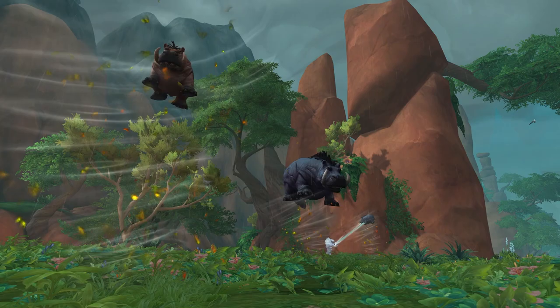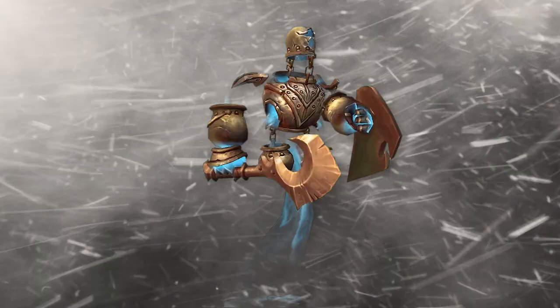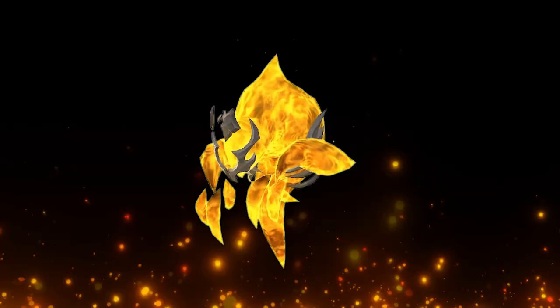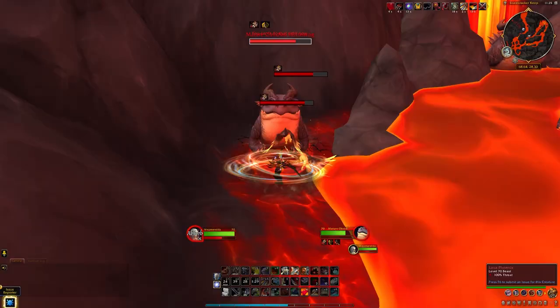When the elemental storm events begin to appear with the start of Season 1, in addition to finding those elusive wild pets, there will be four distinct pets that you might luck into as world drops. These include the Echo of the Cave, the Echo of the Depths, the Echo of the Heights, and the Echo of the Inferno. These will likely be tied to the nature of the active storm: sandstorms for the Echo of the Cave, snowstorms for the Echo of the Depths, thunderstorms for the Echo of the Heights, and firestorms for the Echo of the Inferno. It's unclear what mobs these might actually drop from, but make sure to check your bags while you're out tackling these events in the world.